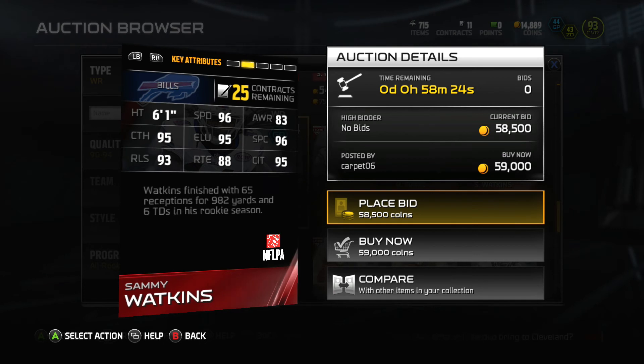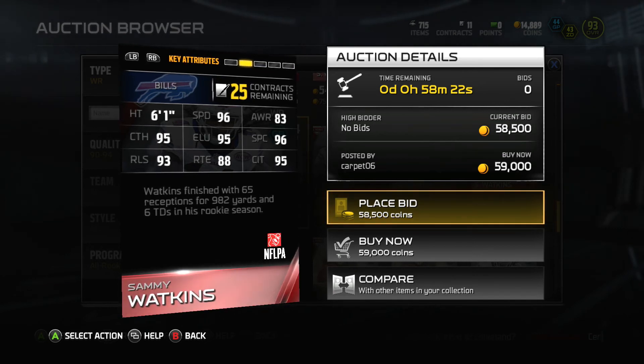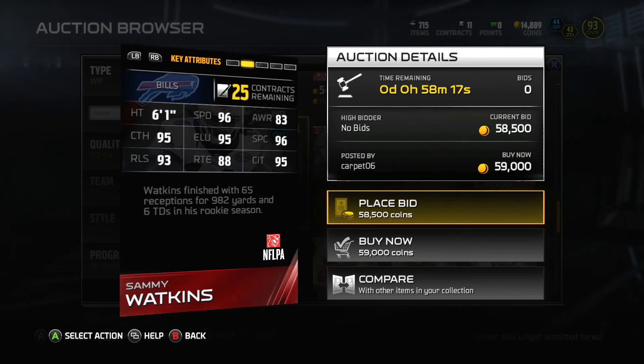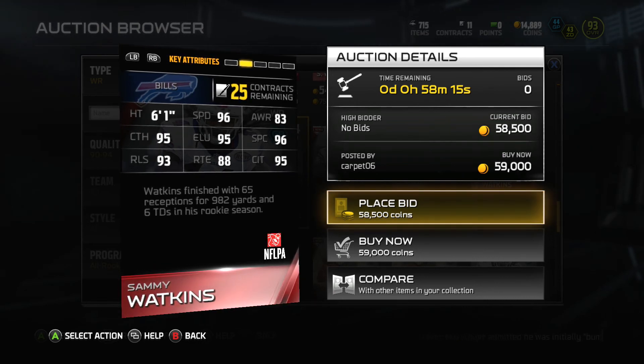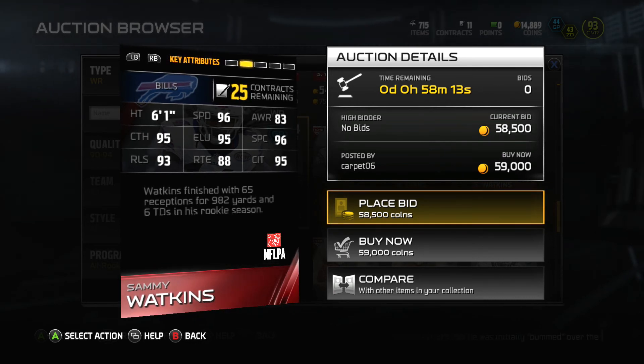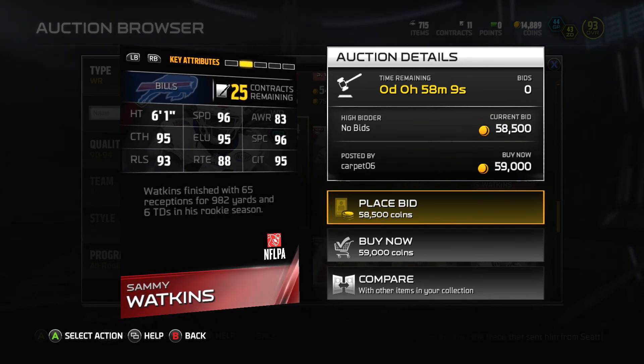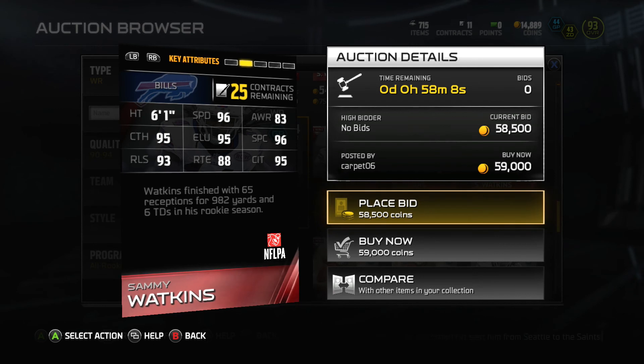He has 95 catching in traffic. The only bad thing about these rookie cards is their route running is always super low, which is a bummer, but it's something you can work with. It's not that noticeable unless they're pressing you with 99 Sherman.